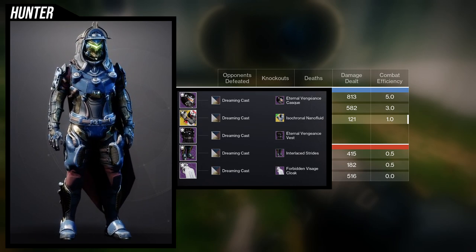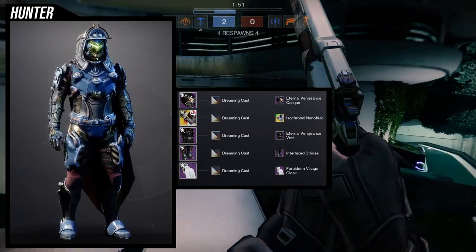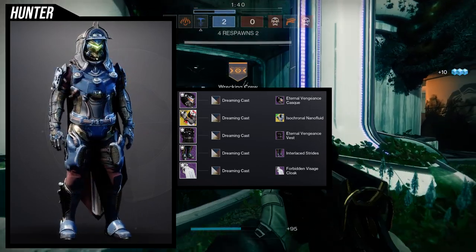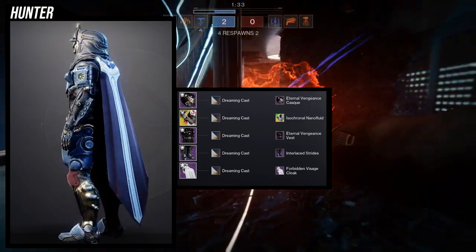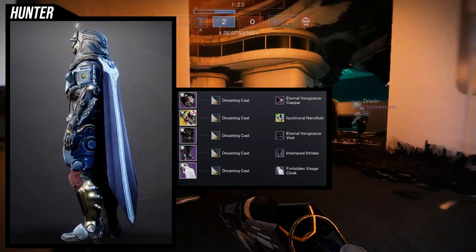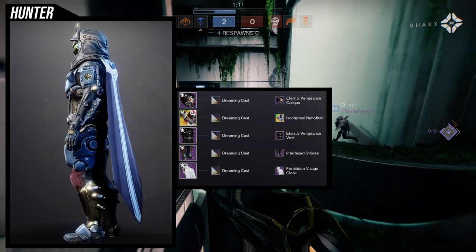I wanted the boots to contrast well with the top piece, since the arms and vest already have a lot of gold, and I wanted to carry that to the bottom. For the cloak, the Forbidden Visage Cloak — specifically because the Eternal Vengeance Vest can look empty with certain cloaks, so I wanted to bulk it up. I'm really happy with this set. Aside from the arms and chest being different sizes, everything looks super cool. If you're being nitpicky you might swap the helmet, but even then it still works.